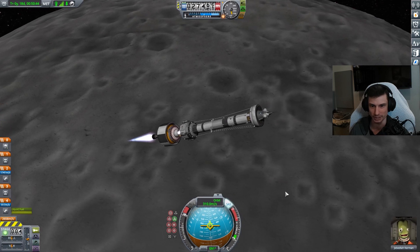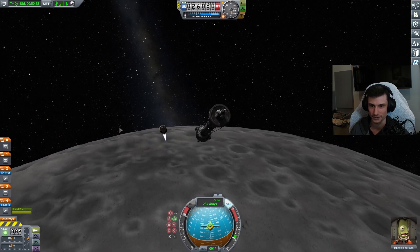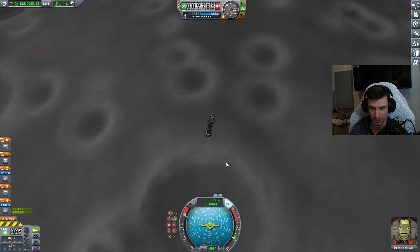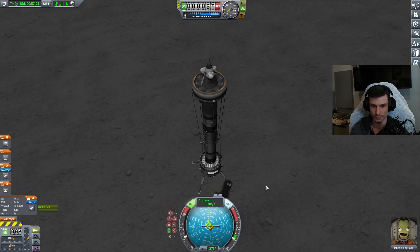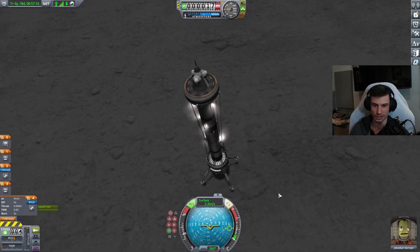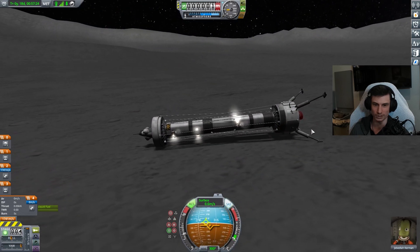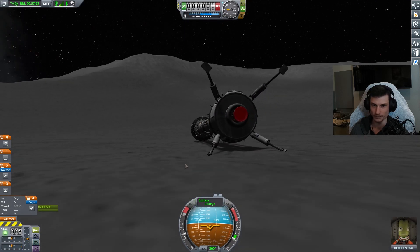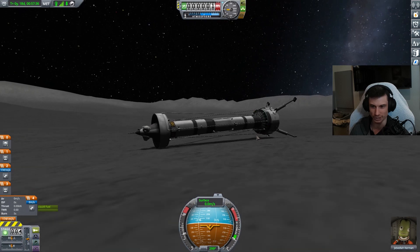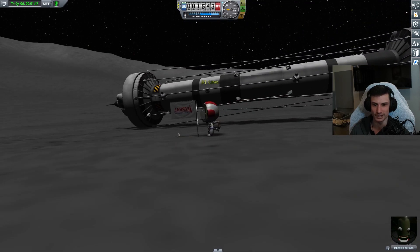I should actually bail on that stage — hopefully we don't collide with that. That looks really good. We're going to come in right where we want. This is perfect. 40 meters. We're out of fuel. We have touchdown. We have no control over the vehicle. We are tipping over. We are still alive. Jebediah, you have technically successfully landed on the Mun. Perfect. Excellent landing — just as I expected. Well done.